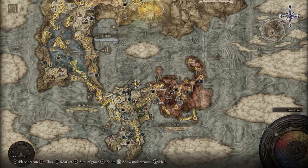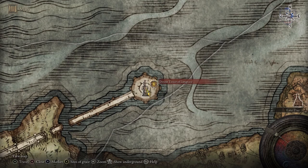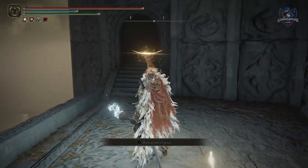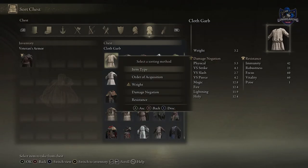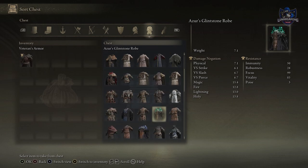Every demigod enemy in the game drops a great rune; however, they need to be activated at one of the six divine towers, then equipped at a site of grace, and finally the effect only takes place after consuming a rune arc. You can sort your inventory — on console, click the left stick and a list of options will come up.